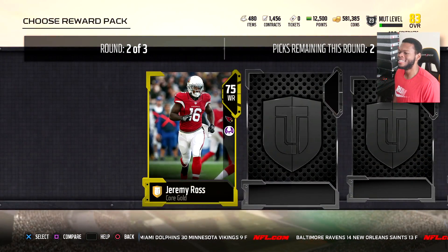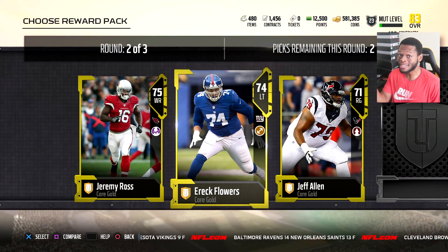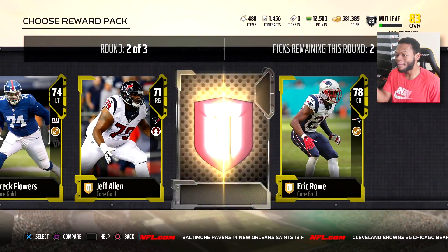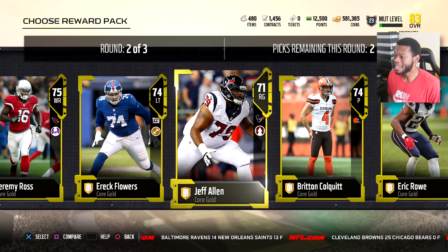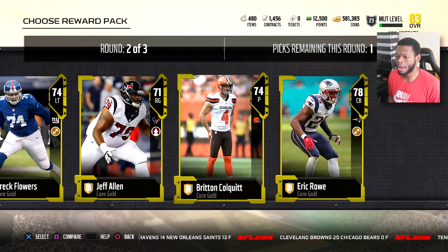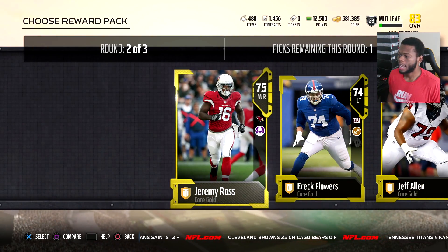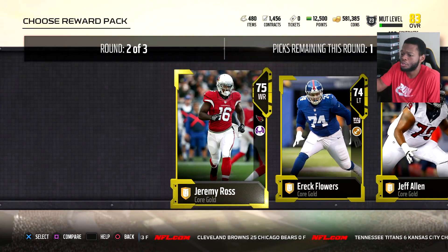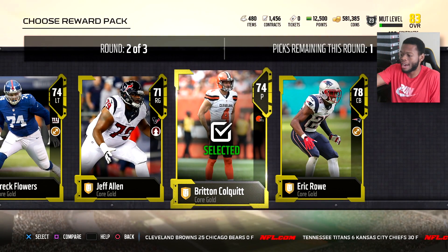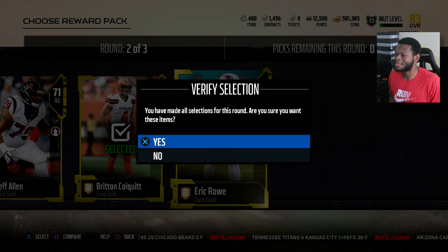Gold round, second round, let's get it. Jeremy Ross, Eric Flair — Giants fans hate Eric Flair, they all say he's buns, he's trash. I don't think he's that bad, but Giants fans hate him. There's a gold punter — I'll take the gold punter for the Browns and another player for team leader purposes. Patriots — their guy's going to be Brandon Cook, so I'll actually take that Patriots card.